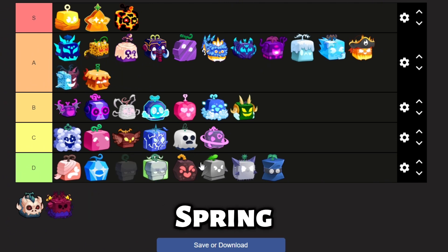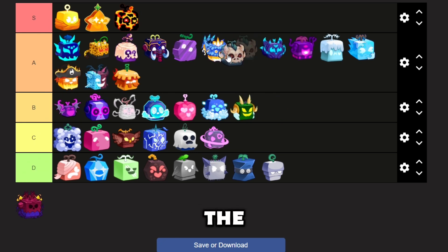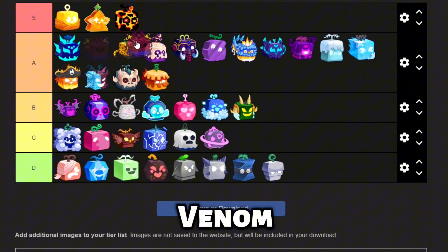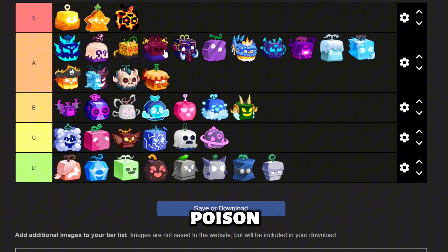Next up is Spring. Spring has alright mobility but its moves are bad, and it's trash for grinding. The T-Rex fruit is pretty good to grind with, but its M1 sends the enemies too far back. Next up is Venom. Venom has a very good transformation and its moves deal poison damage, making it pretty good for grinding.